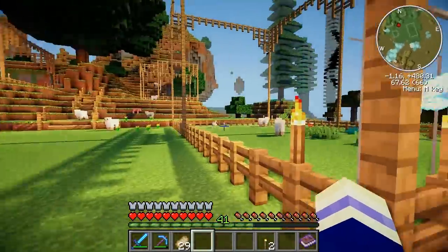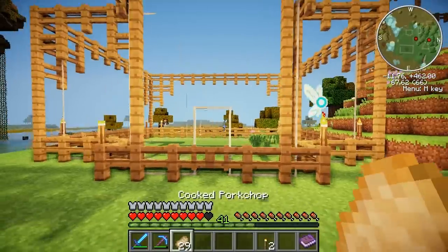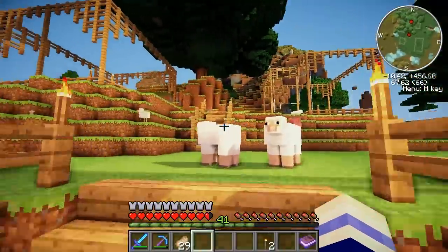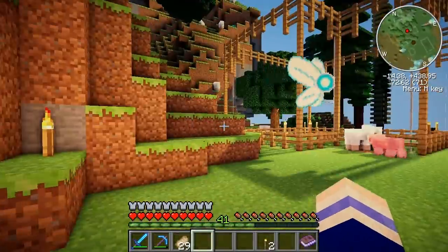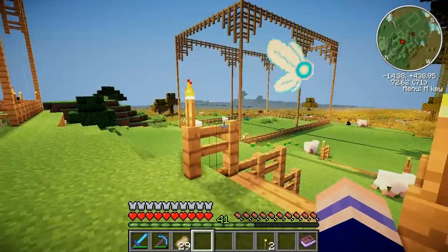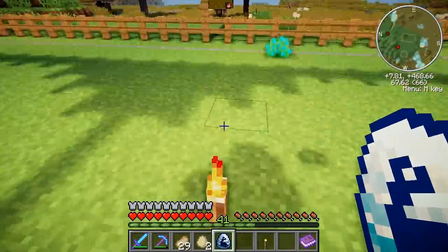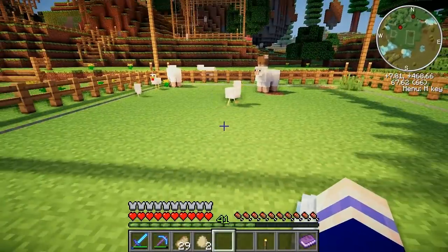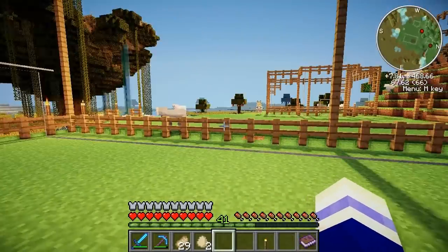This huge cage is obviously for the Brachiosaurus because I believe that is the biggest dinosaur. This is a slightly small cage, and then we've got two more cages up here which are also pretty small. Hopefully the dinosaurs actually fit inside them. Let's hatch the Brachiosaurus egg here in this huge pen. Hopefully this is big enough.